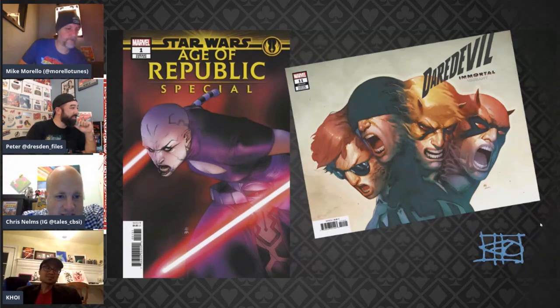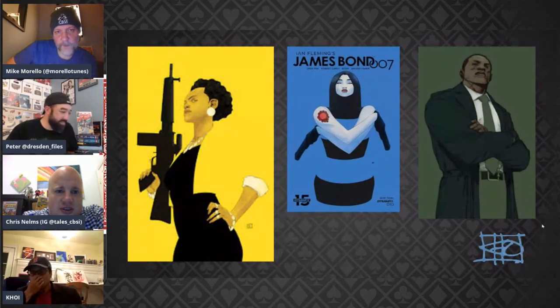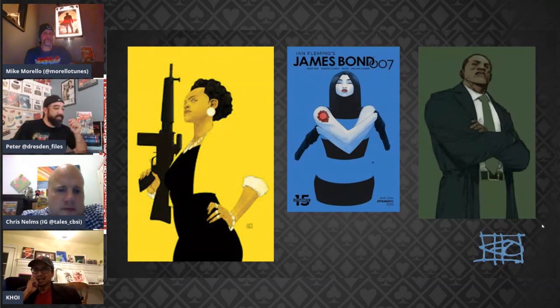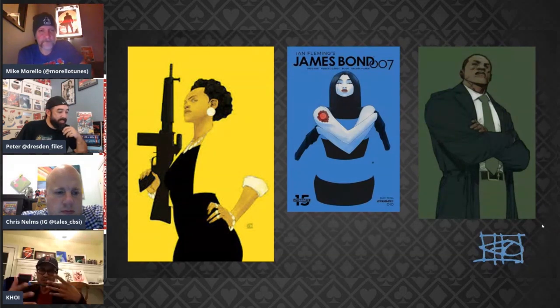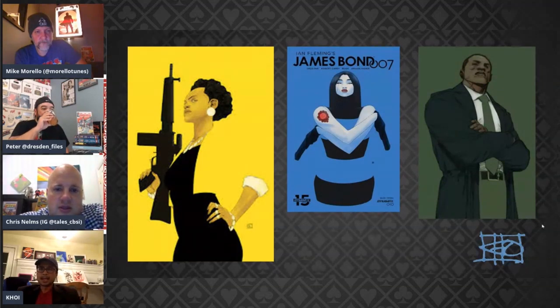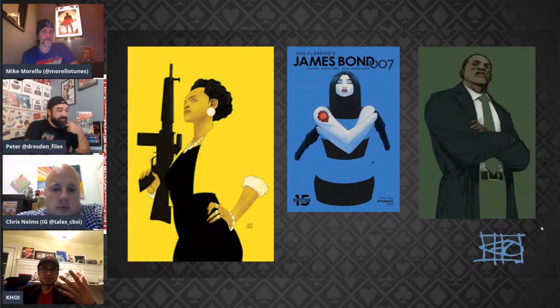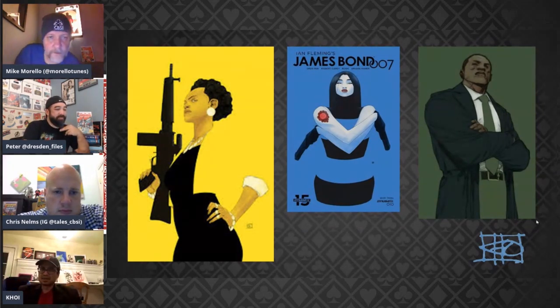I found you also did some James Bond covers! Yeah, the Bond ones — those were all digital too, and I wish I did some of those traditionally. Those were fun. I've always wanted to do that thing where just the background color is the negative face — like Mike Cho does a lot. I was messing around with that. I like drawing diverse characters and just want to draw them in powerful poses — just strong. I don't even know the Bond characters that well, but they were fun to draw.